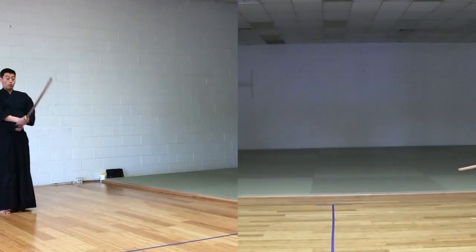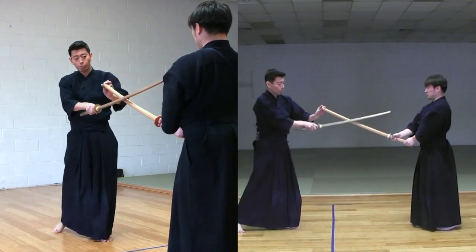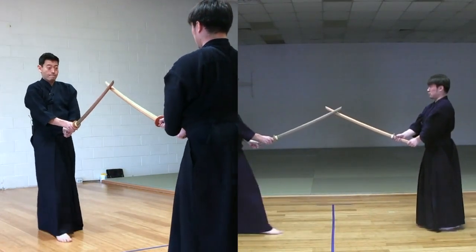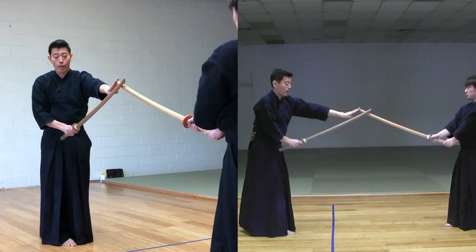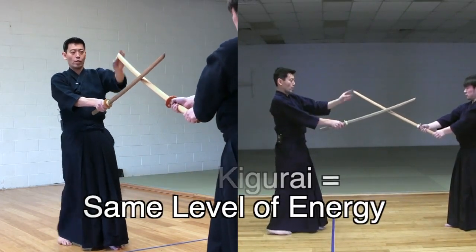So, 7本目 — both Chudan. 1, 2, 3. Now, Uchitachi executes Ki, aiming the chest. And Uchitachi does what he has to do. And we go back to Chudan. This is the same Kigurai — we have the same level of energy.